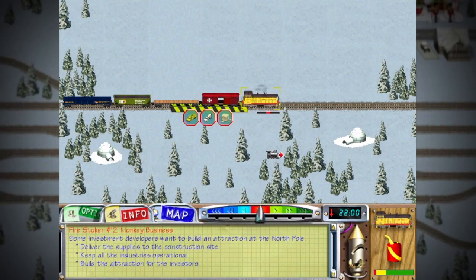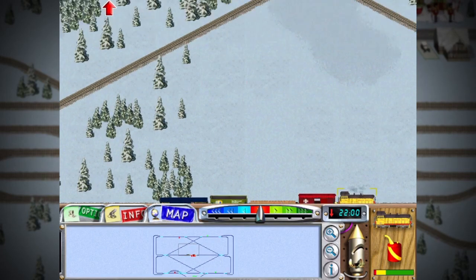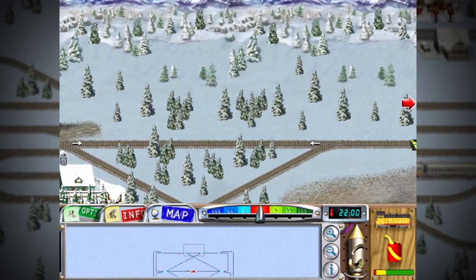Thumbs up and way cool for unlocking this job. Here's the deal: Santa wants to encourage investors to come to the North Pole. Help Santa's developers complete their construction work.